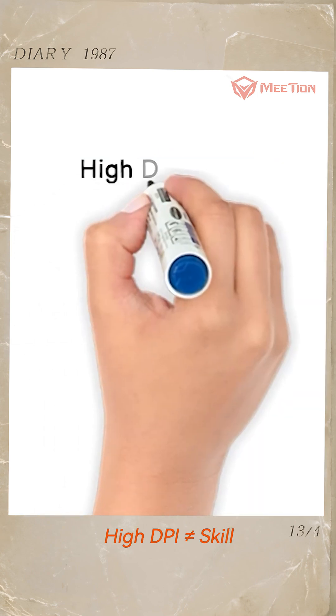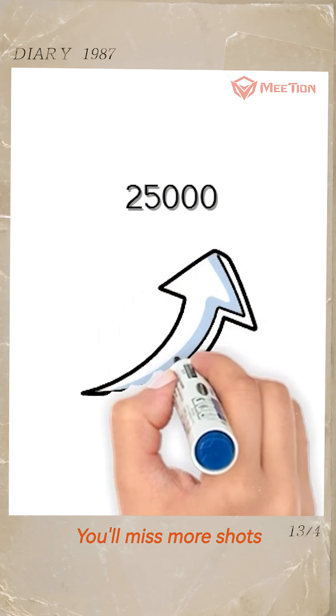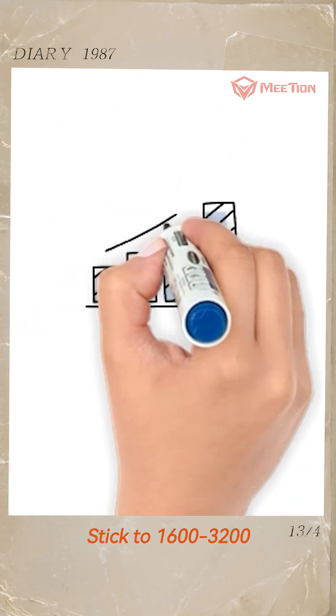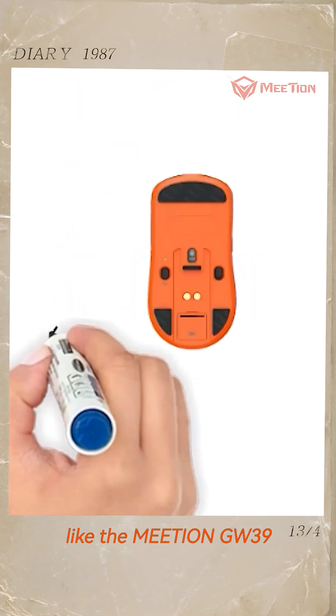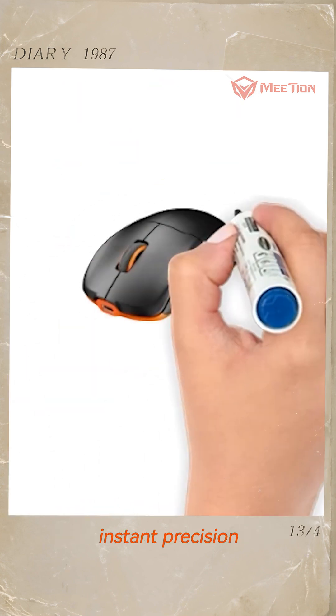Pro tips: high DPI does not equal skill. Cranking it to 25,000 DPI and you'll miss more shots than a stormtrooper. Stick to 1,600 to 3,200 for that sweet spot. Mouse matters too — get one with on-the-fly DPI buttons like the Medan GW39. The sniper button gives you instant precision when you need it.